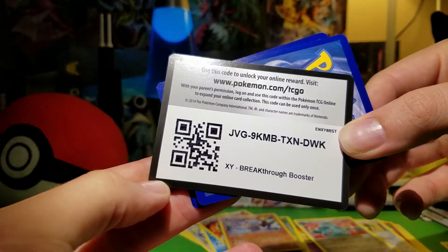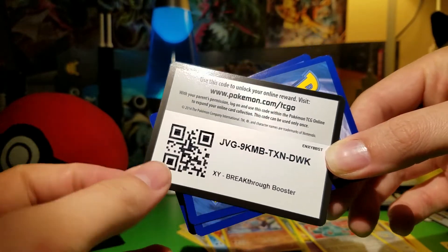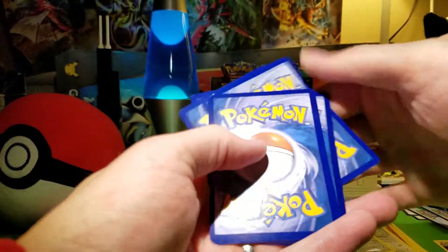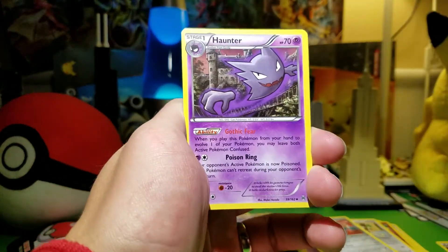Free code — enjoy the code. JVG, it's almost an electronics brand. Three to the front — let's get a full art Mega Mewtwo. That would be awesome.